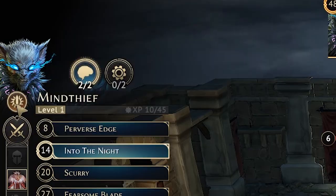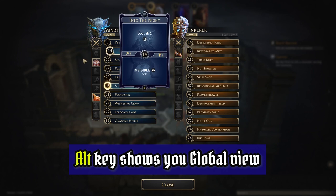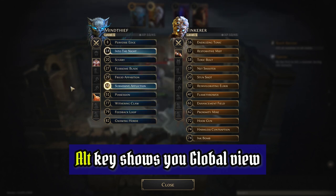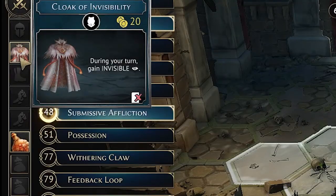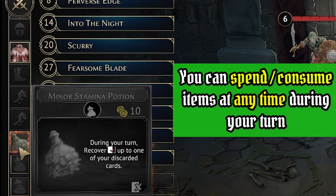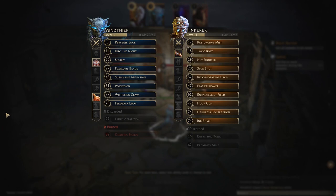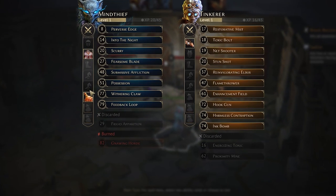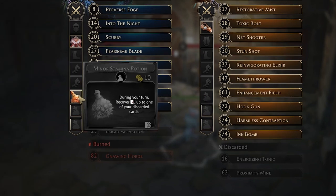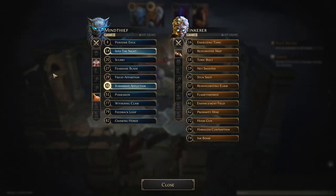Clicking on the first icon will give you a global view of all the mercenaries' hands and equipment — be warned though that this may not always be up to date. A shortcut to access this menu is ALT. By hovering over this menu you can also see the items you have equipped. After you spend or consume an item the image will change from colour to black and white. In the global overview, you need to hover over items to see that they're black and white, meaning they've been used — that's why the global overview can be a little unreliable at times, though it gives you a good general idea of what's going on.